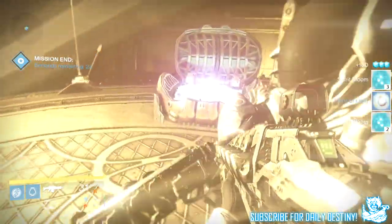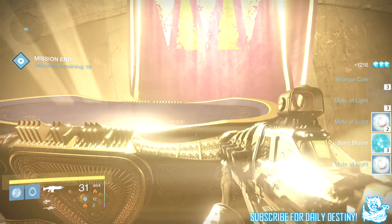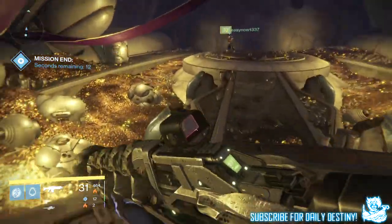From the right chest I got two motes of light. From the main big goodie-bag chest I got three motes of light, three strange coins, the Hard Light, Her Mercy — which is the queen's shotgun — and 1,216 glimmer.